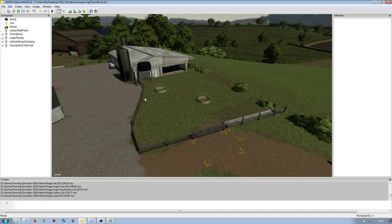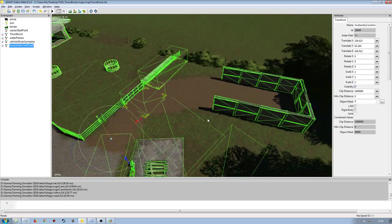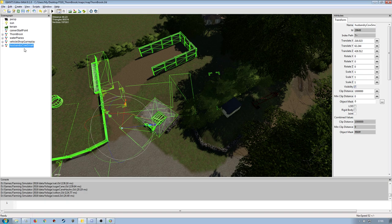Hello and welcome back. I'm going to continue on here with this custom animal pasture setup. Got all the triggers placed pretty much in the first video, though there might be something over here that needs to be moved.